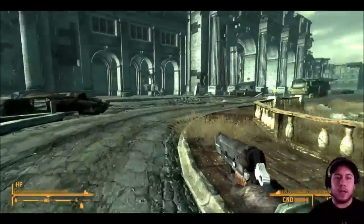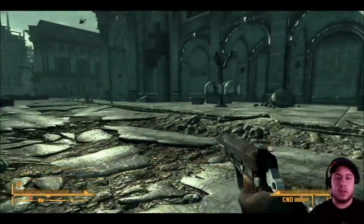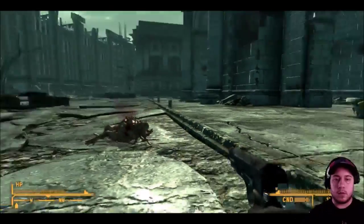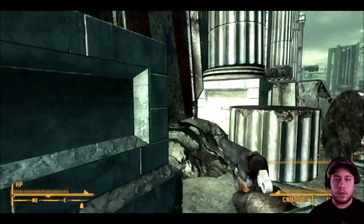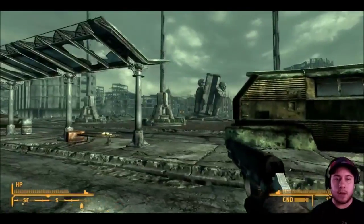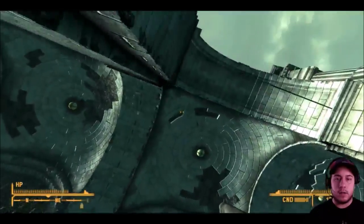I also forgot to mention: this is for version 2.4 and up. If you have 2.2, this is not the right metro station. I recommend installing 2.4 and up for a less buggy game. All this area here is designed by the modder — this location does not exist in the base game and it looks freaking awesome. You can see all the detail on the building.